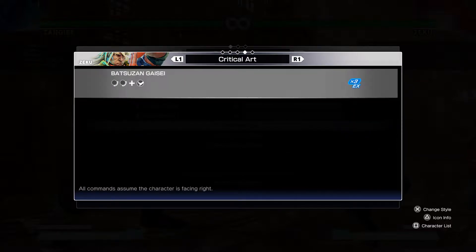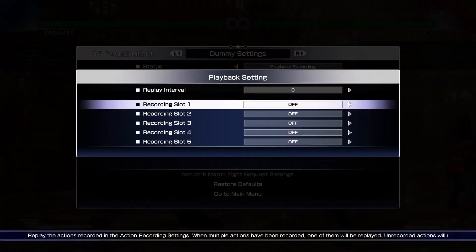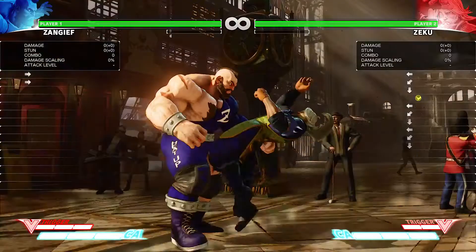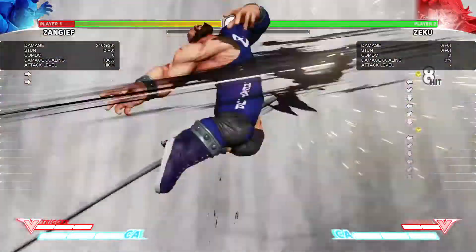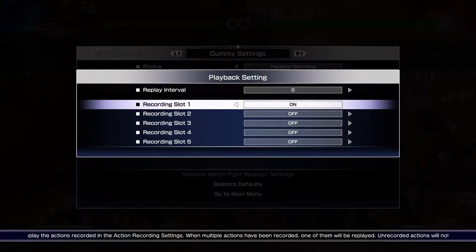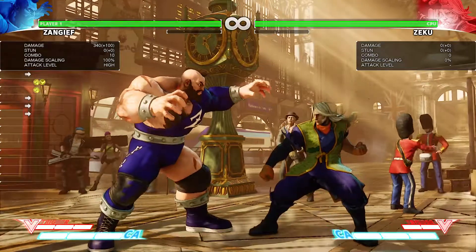There it is, right there. Batsuzangasi — two quarter circles forward with a hard kick. Batsuzangasi. This is what it looks like. Pretty cool critical art. Nice damage — 340 points of damage. A very, very cool attack, very, very damaging.